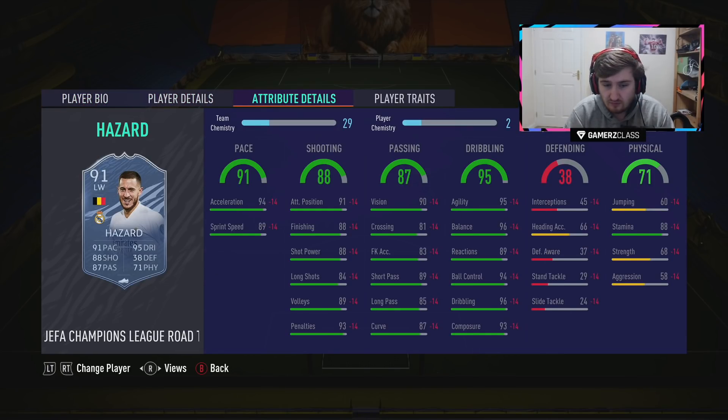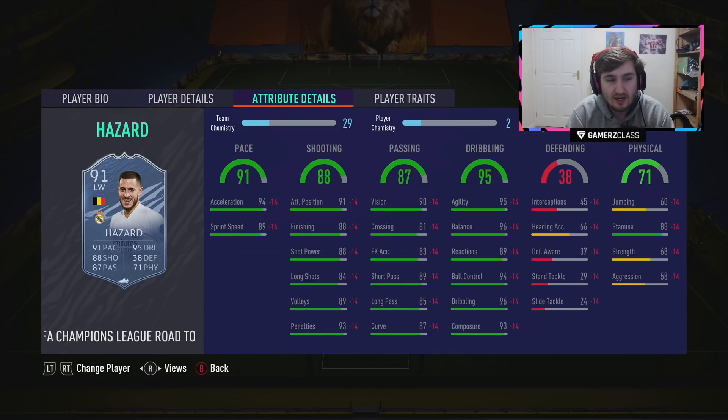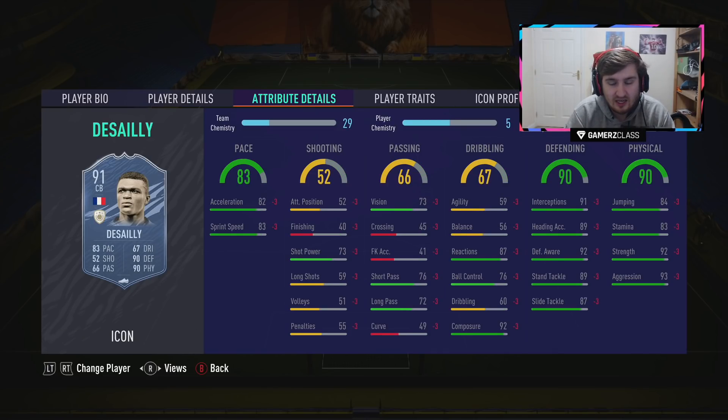Hazard — with a Hunter chemistry style he gets near 99 finishing, 99 pace. He's great on the ball, great passing, okay physical, four star four star, and great links. Real Madrid are most likely going to beat Atalanta at home, so he's quite likely to get a plus one to reach 92. At 1.1 million, this Hazard has some room to grow in price as well if Real go far.